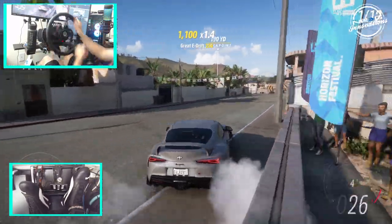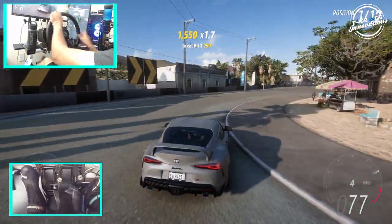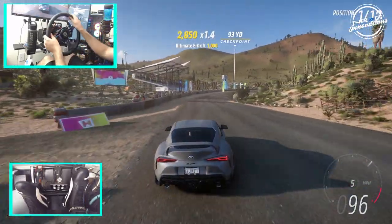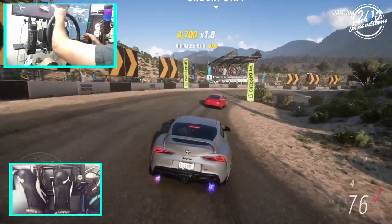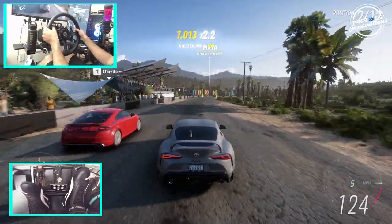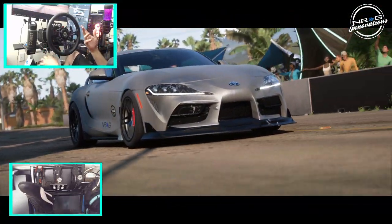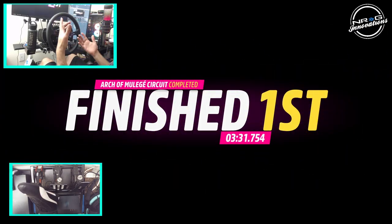We're gonna go full send and drift on this lap. Just a tap — cracking taillights. I'm just trying to keep a hold of this car right now. We got passed — we were trying to showboat a little bit too much. Slip streaming, a little bump, quick tap of the brakes through this section — we got it. If we weren't showing off too much, we probably would have been way further ahead. But we did take that win with a bit of a cracked headlight — we finished that in glorious fashion.